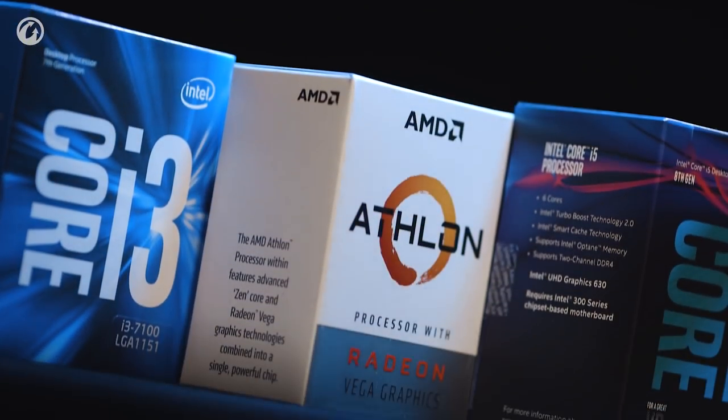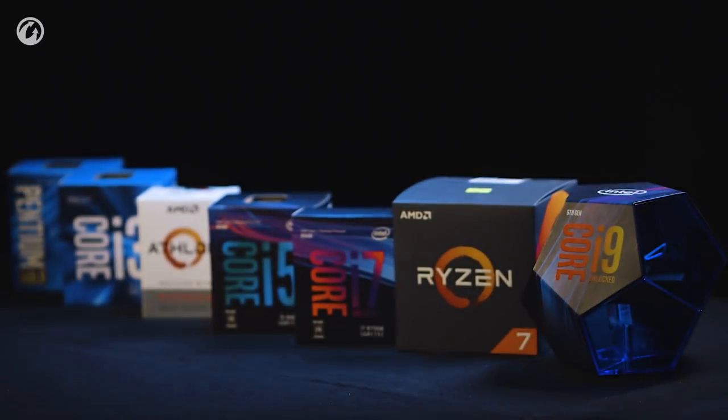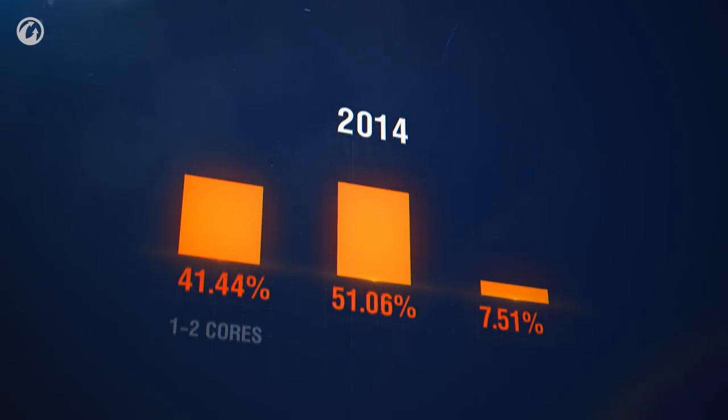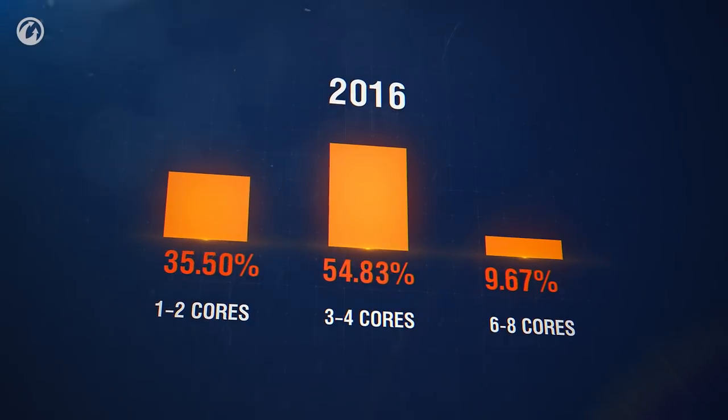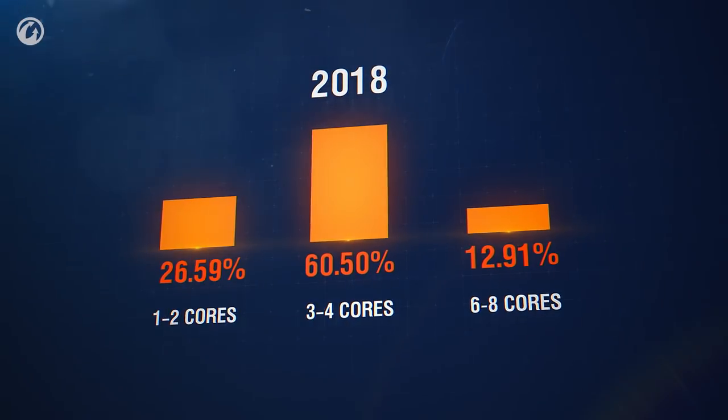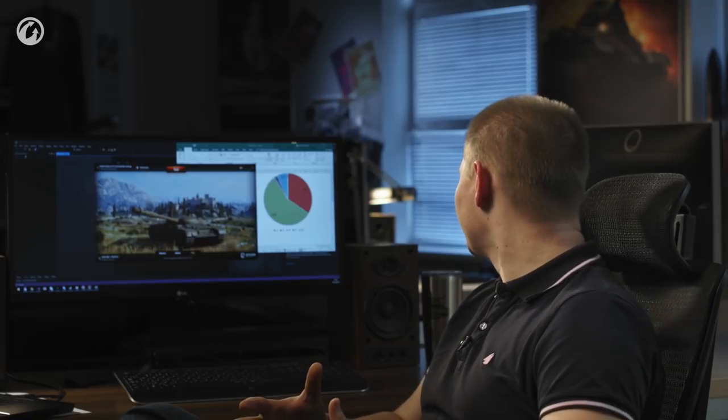The situation changed over recent years. Manufacturers started releasing affordable multi-core CPUs. After releasing Update 1.0, we knew it was time. We analyzed our player base again and saw a pretty steady increase in the number of players with 4-core and 6-core CPUs. Quad-core CPUs have almost a 60% share. It means these players can already feel some performance improvements by using multi-core PCs.